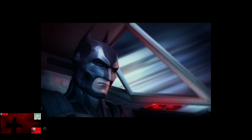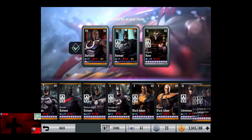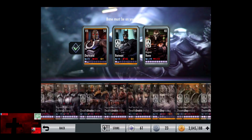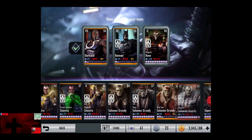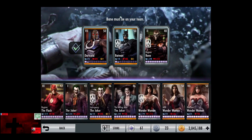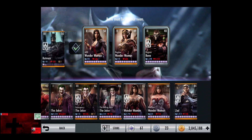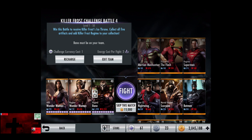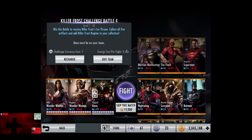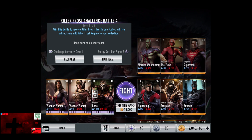Now we're going to have to make our second roster change. We're going to put in Regime Bane, 600 Wonder Woman, and Regime Wonder Woman. In the 11th matchup, we have New 52 Nightwing, Mortal Kombat Scorpion, and Batman. Cards are still level 39 Elite 4. Skip the match, it's 15,000 credits.